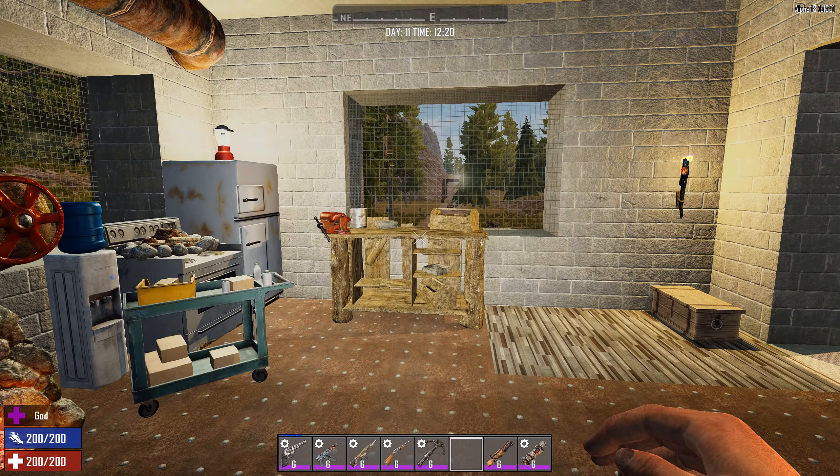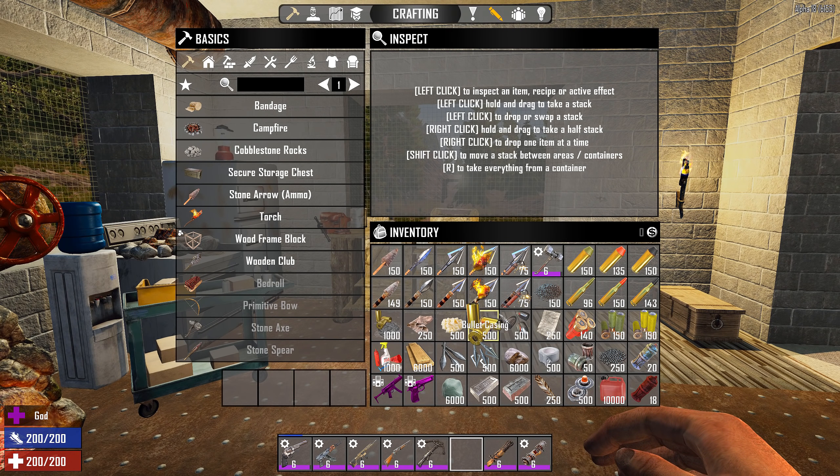Ammunition is a little bit tougher in Alpha 18 than in previous versions. I have a bunch of crafting materials and different ammo types here. I'm going to go through some of them, starting with bows, then transitioning into magnum ammo, 7.62 — skipping 9mm because it works exactly the same — then shotgun slugs, breaching slugs, rocket ammo, and a quick look at blunderbuss ammo.